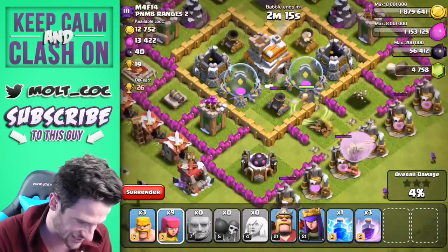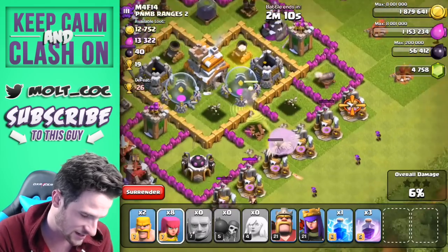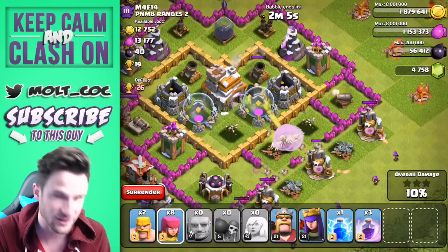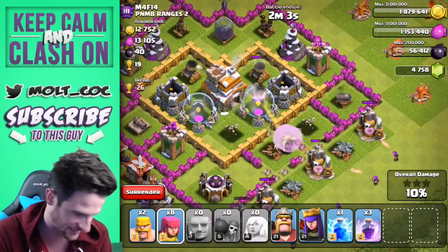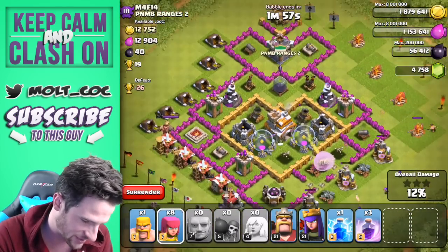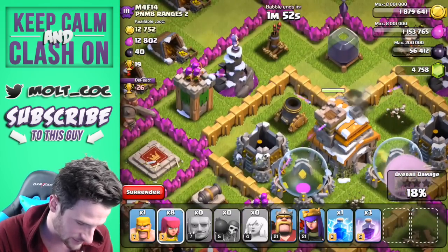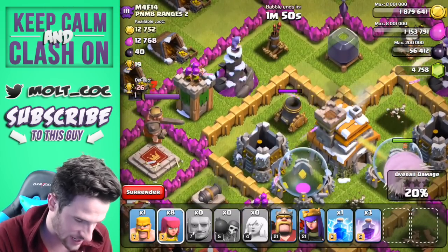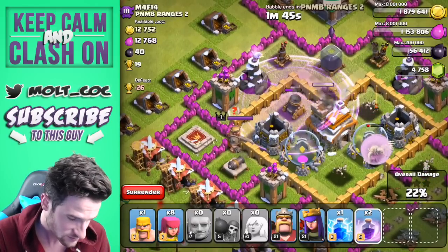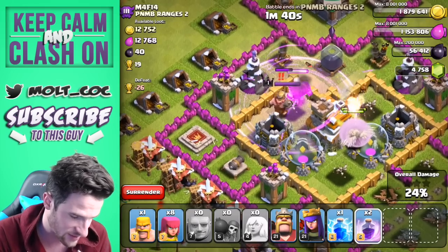I'm just slowly dropping off these guys over here. It's a little annoying that cannon is still there, but the healers are performing flawlessly — you couldn't do it any better. He's still in the middle — the lonely giant who has so much health. He's getting focused a lot more now and that air defense is on top of those healers, so he's slowly going to start going down more.